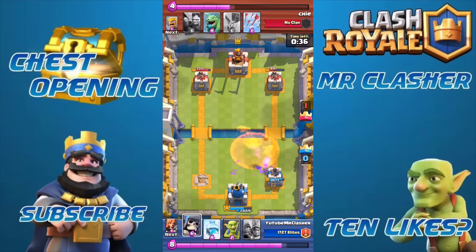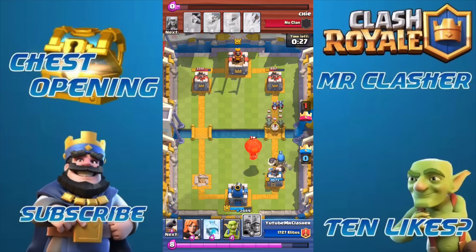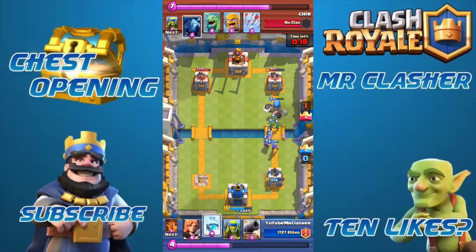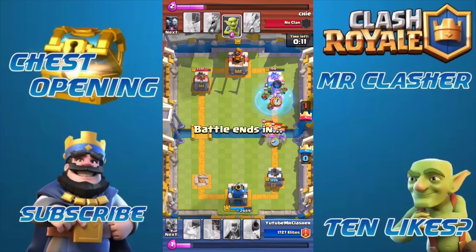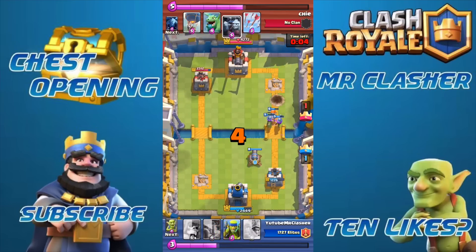I started getting worried about my right side because the balloon does so much damage — a couple shots and I would lose easily. I drop the three musketeers to save the day a little bit. The giant skeleton is in front, the musketeers are behind, and he drops minions. Once the giant skeleton goes down that right side will fall in a second — and just like that, it's that quick.